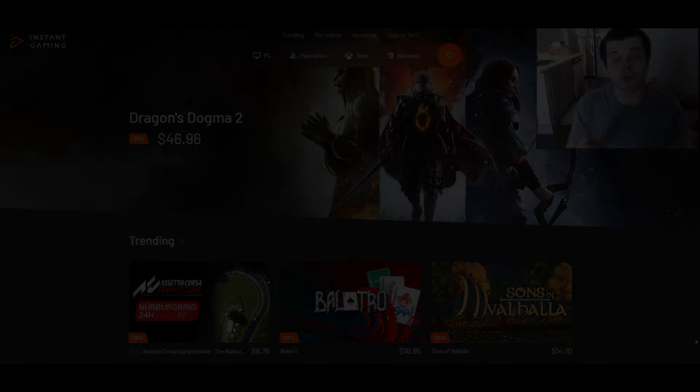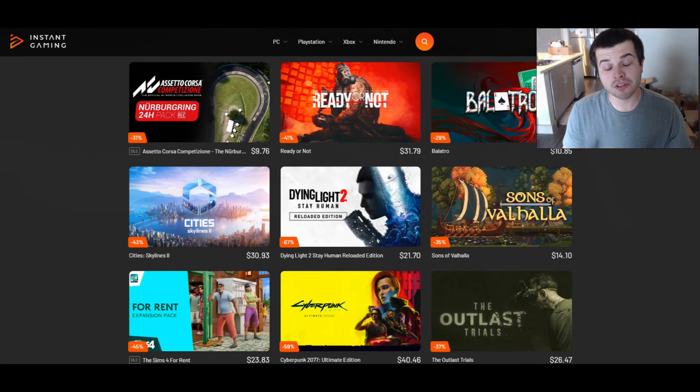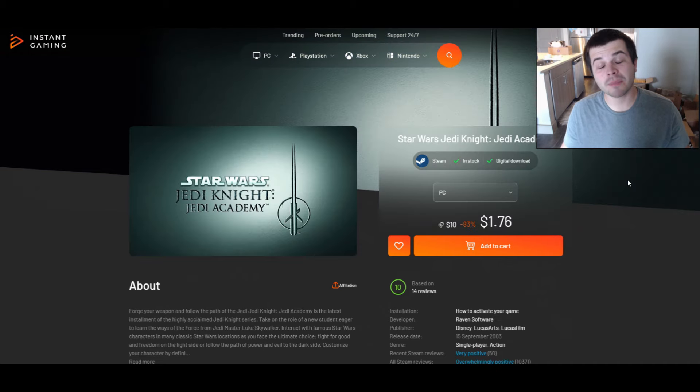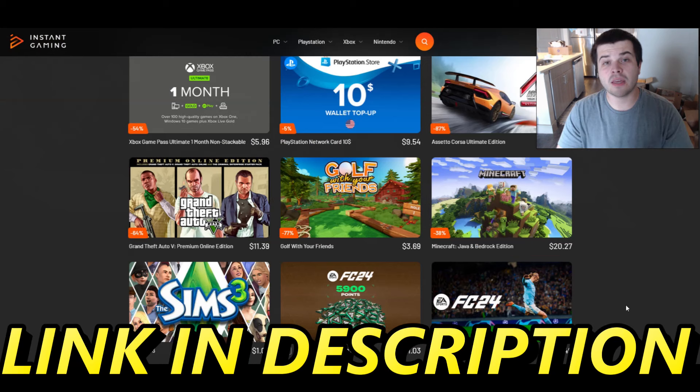Very cool units, though. Huge thank you to Instant Gaming for sponsoring this video — they have literally the best deals in gaming. I use it all the time. If you like Star Wars games: LEGO Star Wars for $2, Star Wars Battlefront II for $9, Jedi Knight Jedi Academy for $1.70. If you wanna play the Star Wars Galaxy and War mod, Men of War Assault Squad 2 for $3. Extremely popular games can be up to 99% off. Link in the description below.